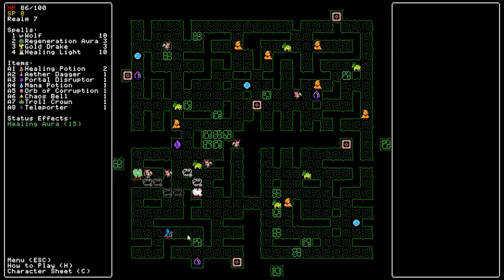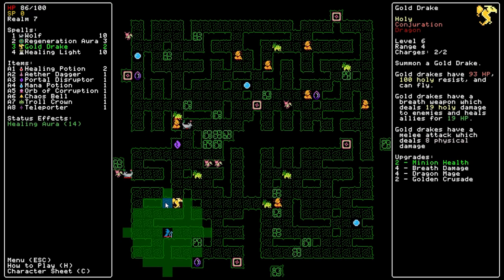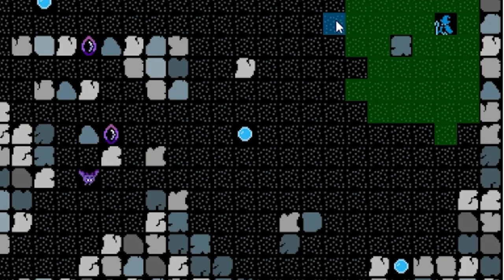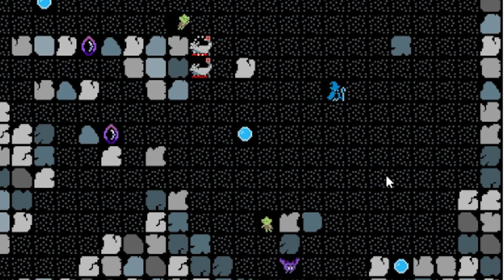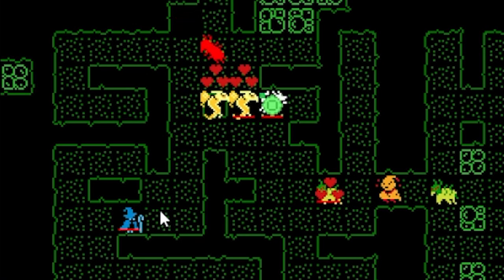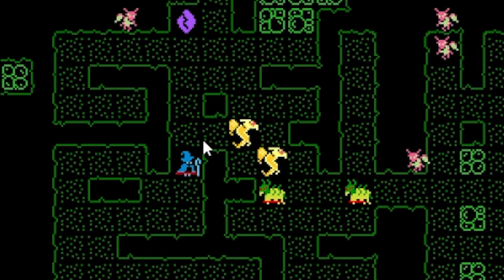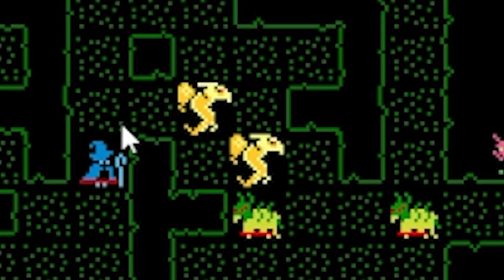Whew, oh boy, it's a lot. Some of these combos get absolutely wild. As an example, one run I had a spell that summoned four wolves that could fly, spit poison, leap attack, and were made out of clay. These wolves are some bad asses. And they were also supported by some gold dragons that breathed holy fire that smote my enemies and healed my faithful clay wolves. I love this game.